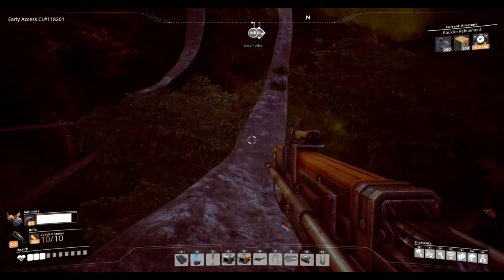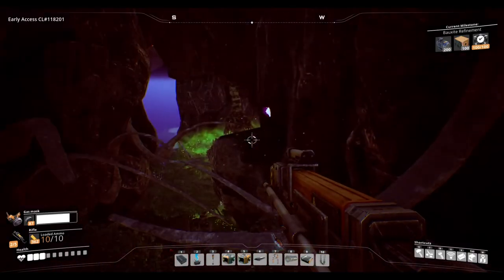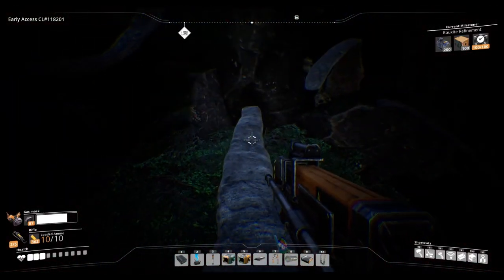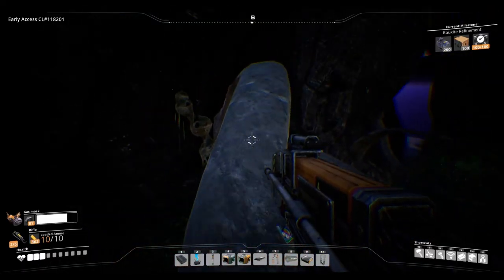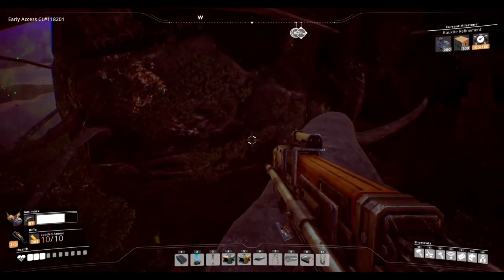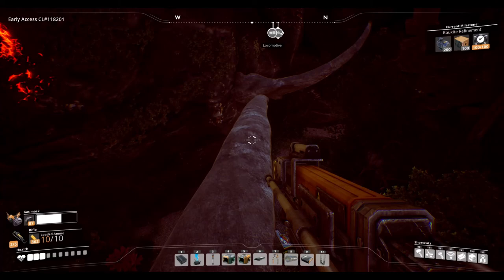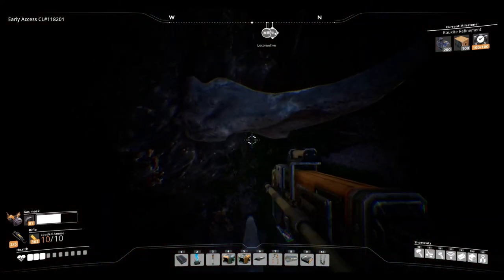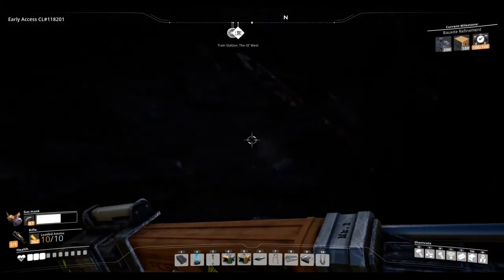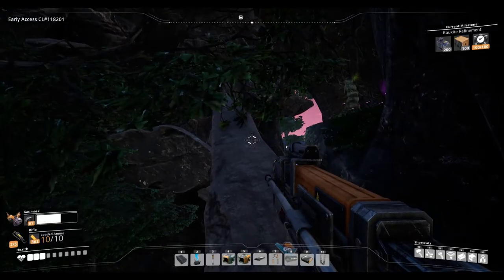This first one you can just drop down straight onto, but then you've got to parkour your way across to this one here - easier said than done - and then get to this one. A bit of poison again, drop down. As you can see we're going down there - oh there's a guy also shooting at us, just to make matters worse. Now on a piece of grass we're actually safe here.